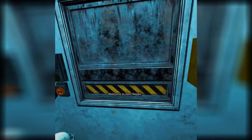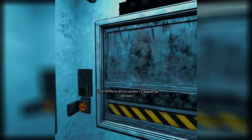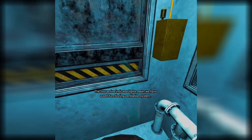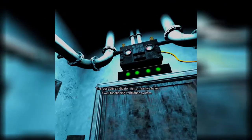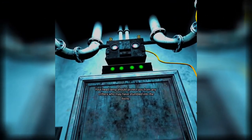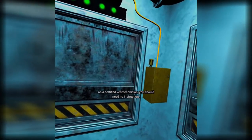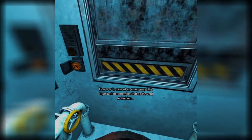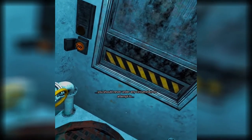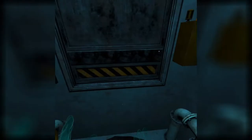Welcome to Vent Repair. Fazbear Entertainment prides itself on having the most comfortable facilities. Each facility is set to a perfect 72 degrees all the time. The four active indicator lights mean we have a well-functioning ventilation system. Your headlamp should protect you from any critters who may have stumbled into the ducts. As a certified vent technician, you should need no instruction. However, in case of an emergency, remember that as the vent technician, you should never, under any circumstances, attempt to move into the ducts.